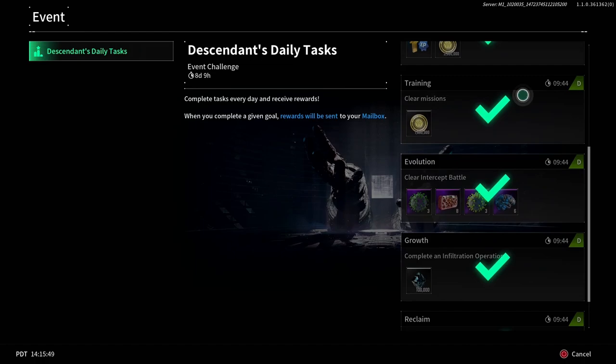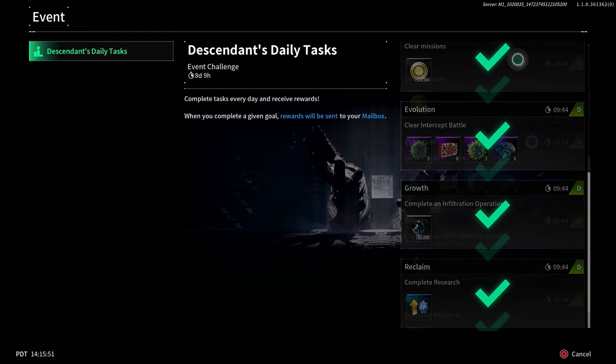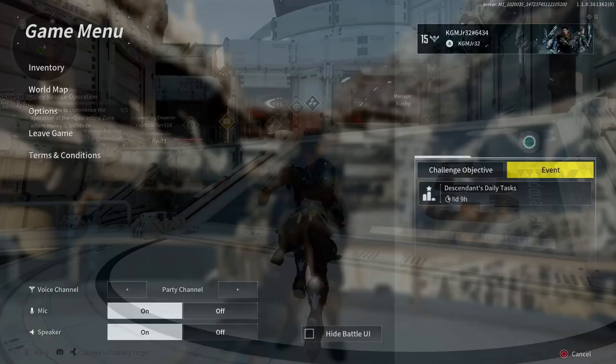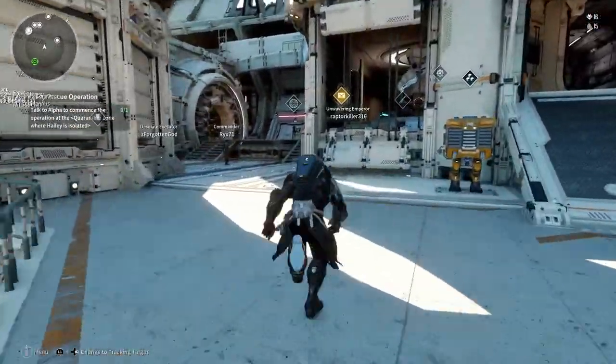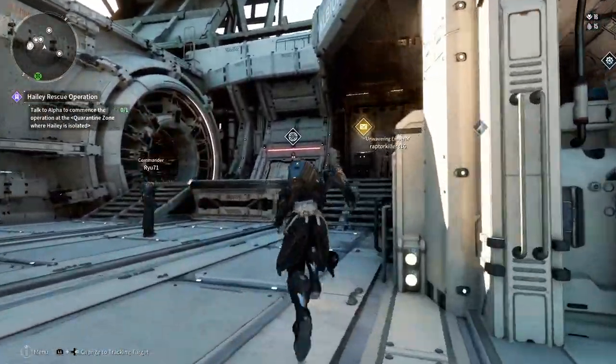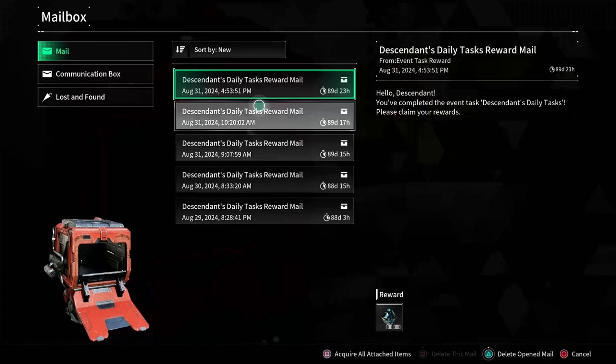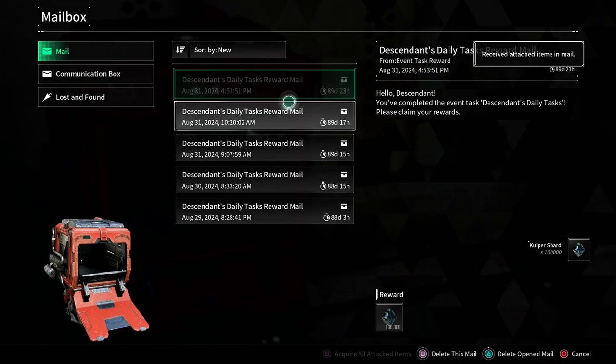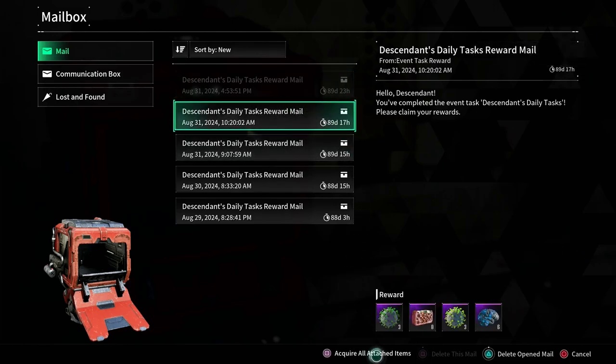I've already done mine for today. What's really nice is once they're complete they show up in your mailbox. You can see I have something here — my reward in this case is a hundred thousand kuiper, so we'll select that.